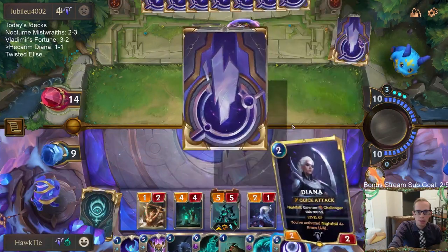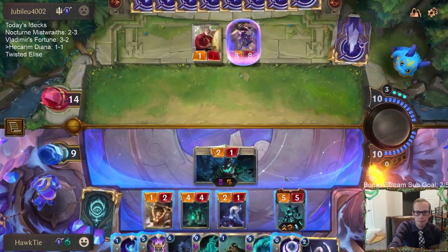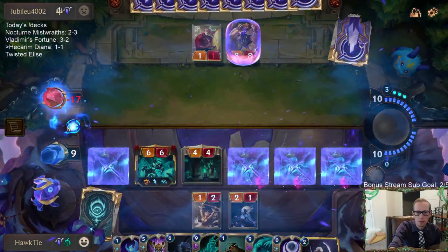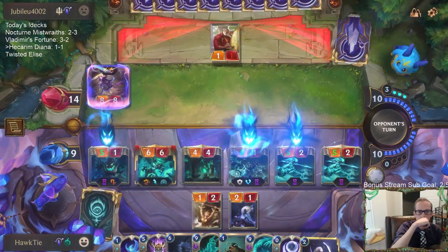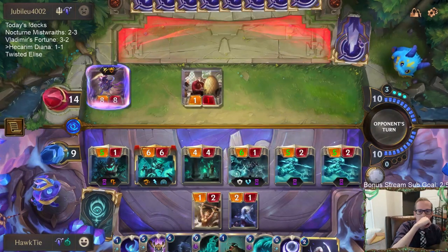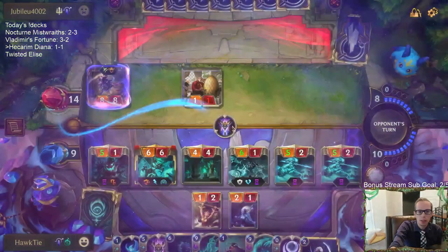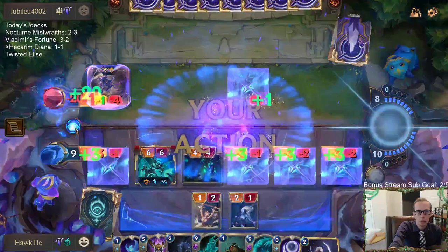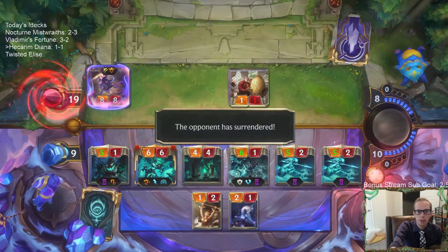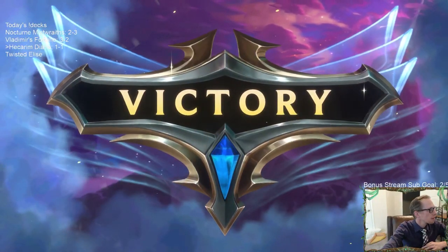We're going to try to go straight to attacks. They don't have a Fight Spell that kills my Hecarim. I didn't want them to play other things. I'm going to find something to get rid of this Spell Shield. They're just going to take this — I go down to negative one. That'll do. No Fight Spell to take down Hecarim.